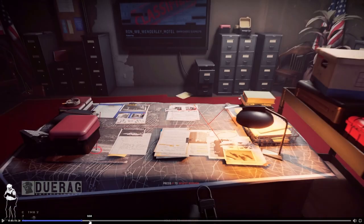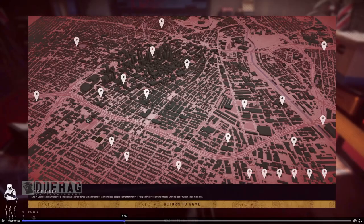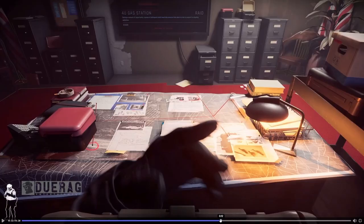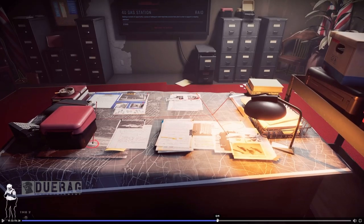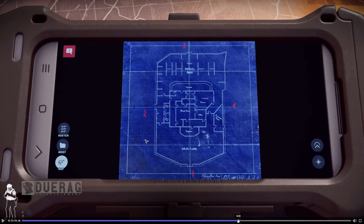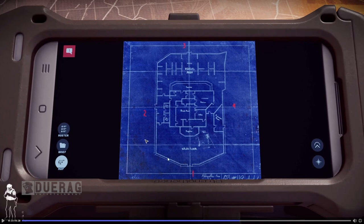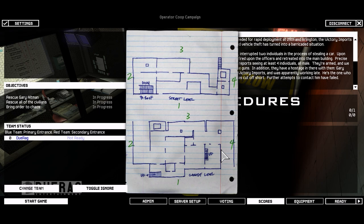It looks like we're going to be able to look at our phones during the planning phase. He goes up to the map board — it's on the gas station — and it all looks the same. Then it looks like he pulls his phone out, maybe attached to his chest somehow. We get the map on the phone, which is basically the layout of the gas station, but it's not showing the main interior details.